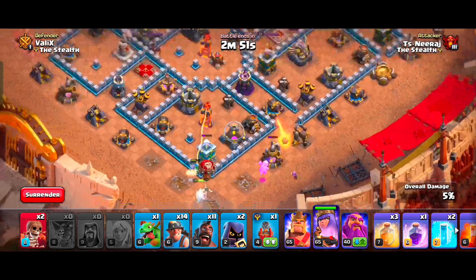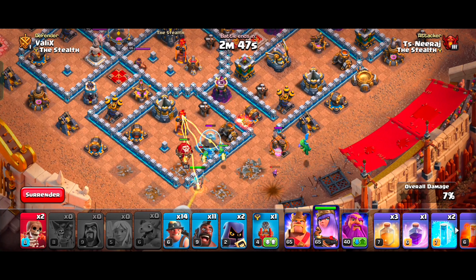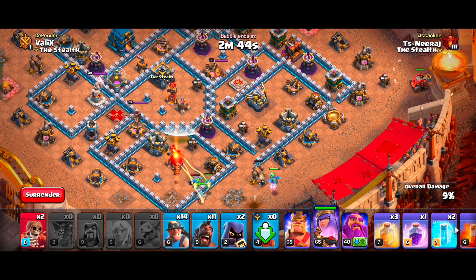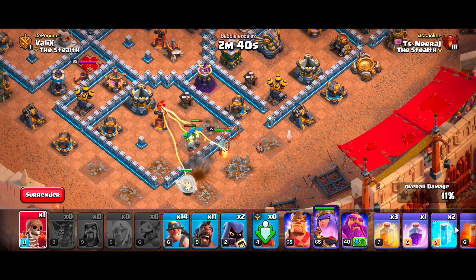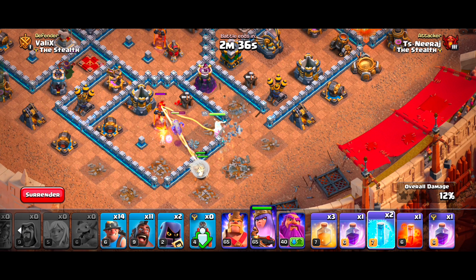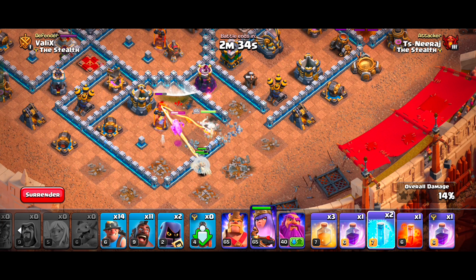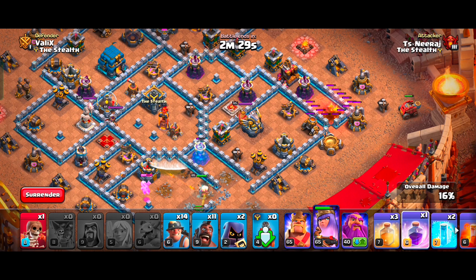Sometimes she does what she wants and ignores the funnel, but don't worry — we will use our Super Wall Breaker to redirect her into the compartment. Let's also drop our Flame Flinger on the other side to clear that corner compartment. Don't panic if your Queen starts going to another side, just stay relaxed and do your best. I am using the Queen's Frozen Arrow equipment in this strategy, as it is really helpful in Queen Charge attacks.